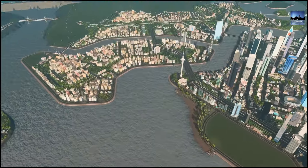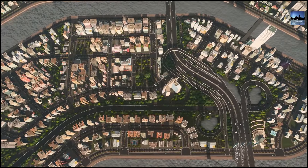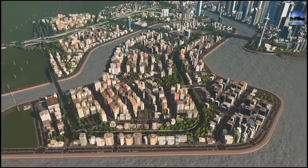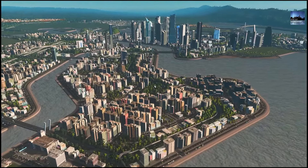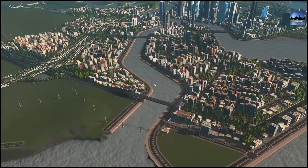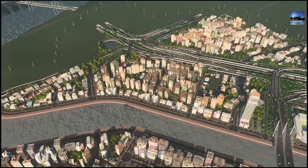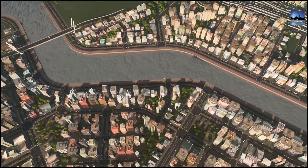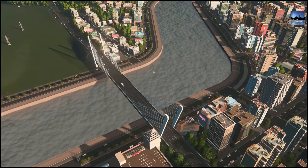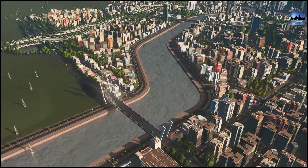Moving on to this next island over here, this has changed quite dramatically. It used to be just this, but now with the new quays I started messing around and we've got this whole new addition — it's all high density residential with a bit of commercial, working out nicely, still work in progress. Over here there are more areas that have been changed around — there's no more tunnel linking between this island and the mainland, it's all now connected via the highway.